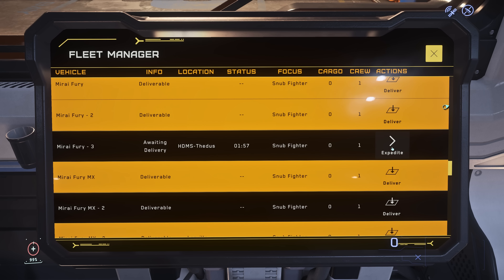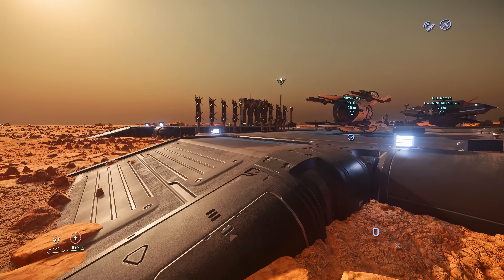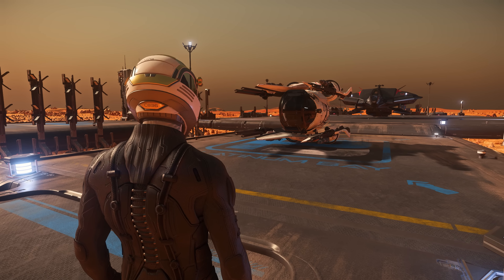The claim time is 2 minutes and 12 seconds. The server is lagging really bad, so it might take a while to reclaim the ship. The expedited fee is around 1500 AUEC, and the expedited time is around 20 seconds.